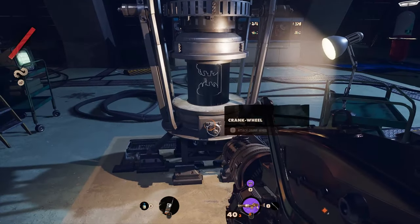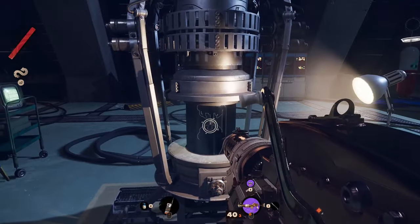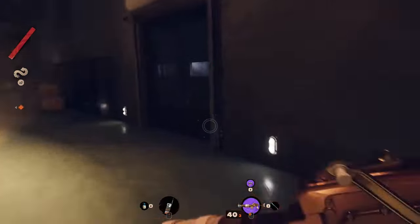During the morning in the complex, you will find a strange structure that will ask you to have the crank wheel. To get it, go to the left and behind the projection wall find the door.